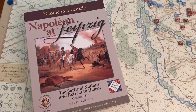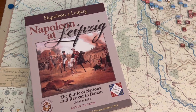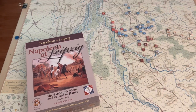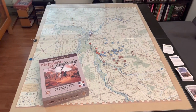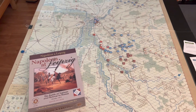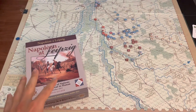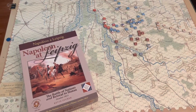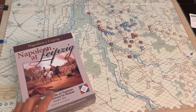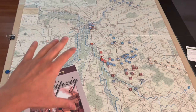Hello, once again. We are going to be doing something a little bit more ambitious than usual, because I have a new table set up in my game room slash guest room. As you can see, I have got Napoleon at Leipzig — the entire two-map experience — set up, because I'm going to try and tackle this entire box in one grand campaign. That's right, I'm going to be doing all three or four scenarios — two of the scenarios are actually joined — if you use both maps.